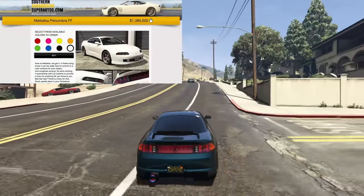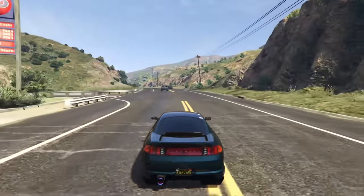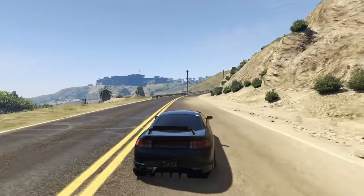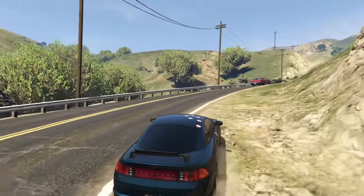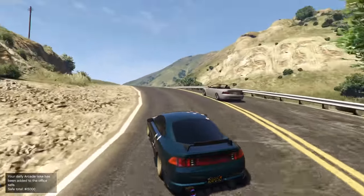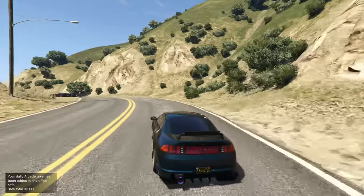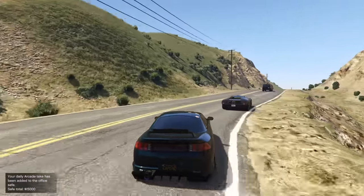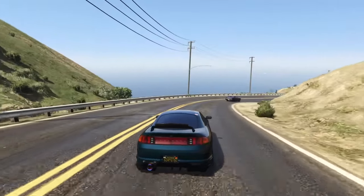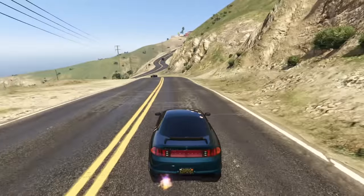At number 9, we have the Meibatsu Penumbra FF for $1,380,000. I'm actually surprised this one is still in the game because it's one the community overlooks a lot. It was added with the Los Santos Summer Special DLC in 2020. It's got all-wheel drive, which is great for the launch, and decent acceleration to complement it. Unfortunately, the top speed isn't very high, but the handling is quite good. You really buy this car for the customization — it's based on the Mitsubishi Eclipse from the original Fast and Furious. Overall, a very good car and a personal favorite of mine.